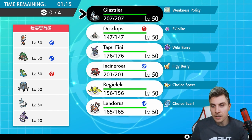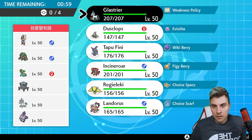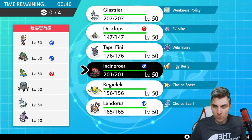Our first opponent is playing Cinderace, Rillaboom, Gastrodon, Stakataka, Glastrier, and Galarian Articuno - a heavy trick room team with a speed mode in Rillaboom and Cinderace. Landorus with Intimidate and Incineroar is very good here - the double intimidate is obviously very good. Incineroar is probably a little better because it gives us immunity helping us against Articuno and also helps more against Glastrier, whereas Landorus really does struggle against that Pokemon.